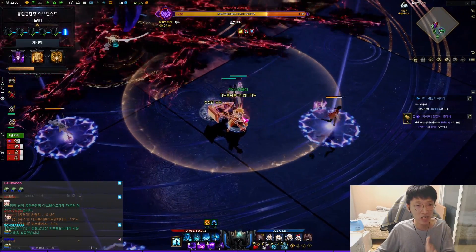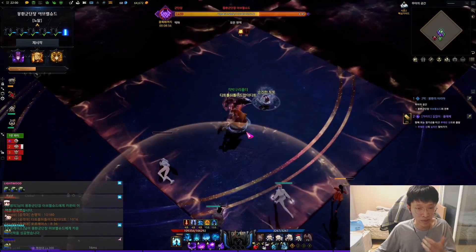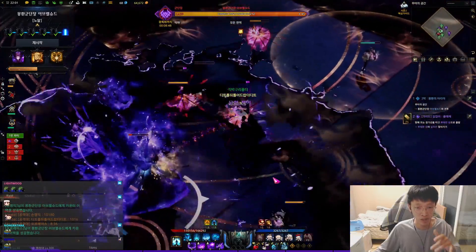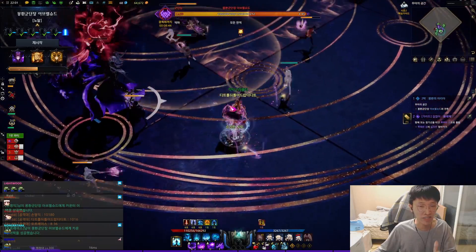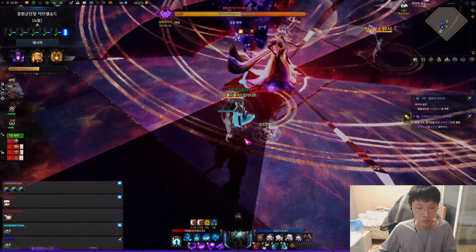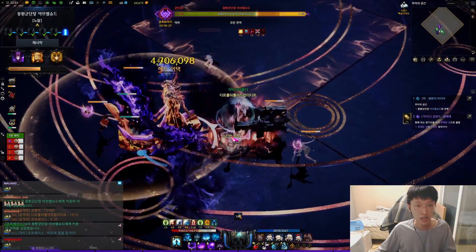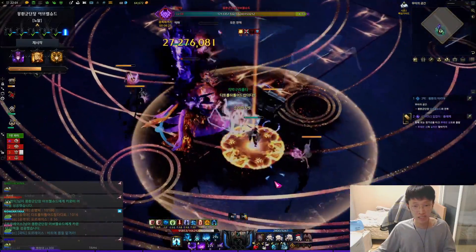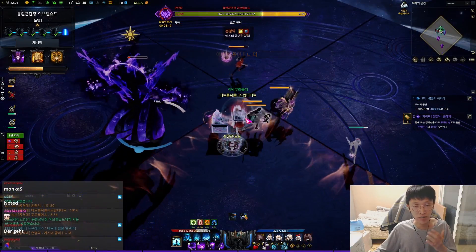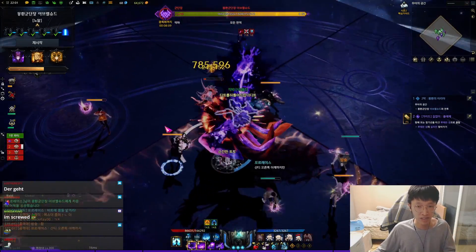We're cutting DPS until it reaches 8:30-8:36 seconds, because that's when the upper tile gets regenerated. Then we drop HP to 37 and get the yellow meteor and put it on the bottom side. If the top tiles weren't regenerated, that's a raid wipe because having more than three tiles destroyed is a raid wipe. From now on, you don't have to check the time because there are no more yellow meteors after this — there are four meteors in total.